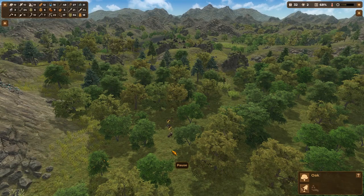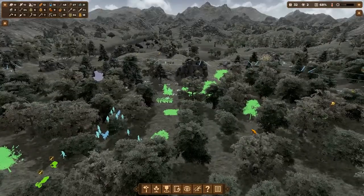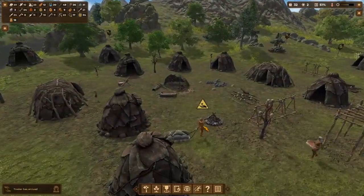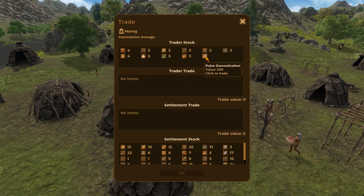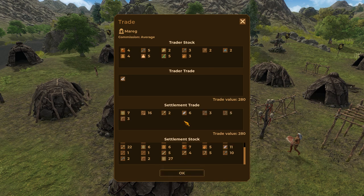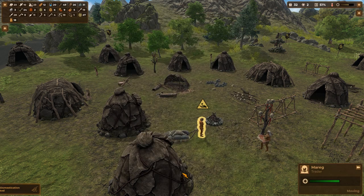While the team is here, is there anyone else in the area kicking around? Another trader just showed up. Do you have anything decent, like knowledge? You do — you have Pulse Domestication! I could just buy that right now. Skins usually do well — those are 10 apiece. I can make slings all day long; I don't even want people using slings. I want people using bows. What do you want for that bone spear? 280. We're going to make it happen somehow.